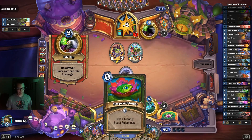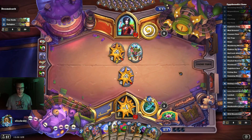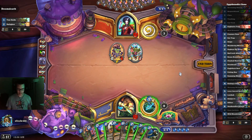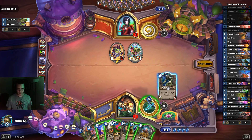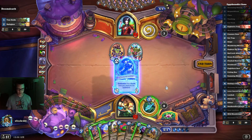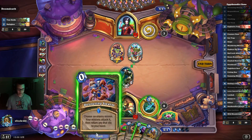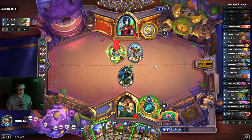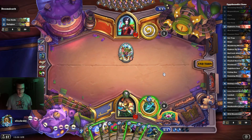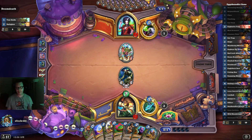No one ever plays around it — let's be honest, not many people even play the combo. Let's go. Mad Scientist into Devouring Swarm — scientist comes back. So I went down again. The value.